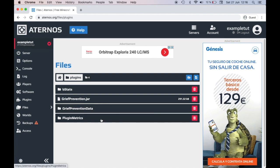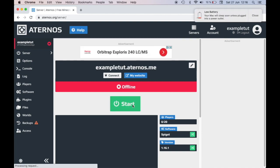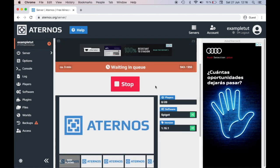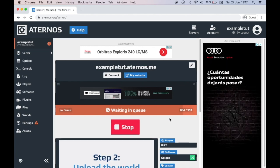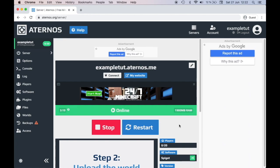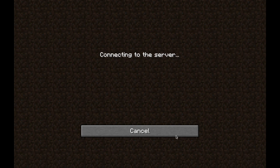I'm just mentioning the data and plugin metrics folders so you can see everything that's going on. To prove it actually works, I'm going to start the server. You'll need to accept the EULA — it's going to take around three minutes, so I'll put this in a time lapse.